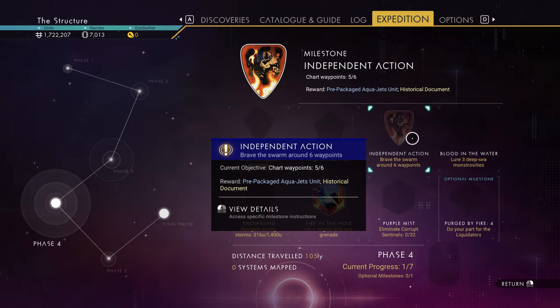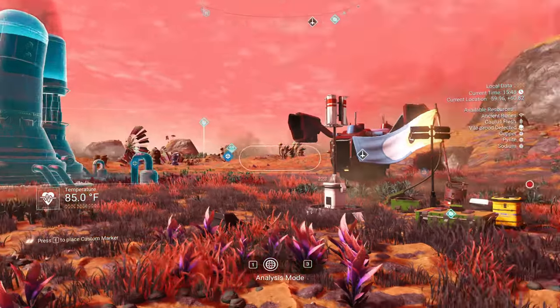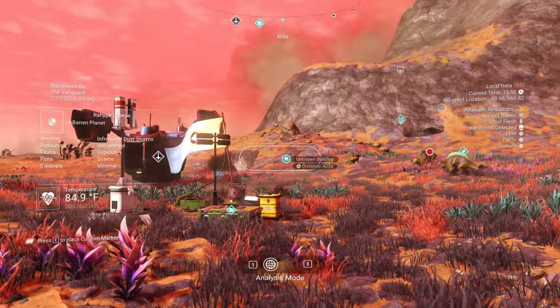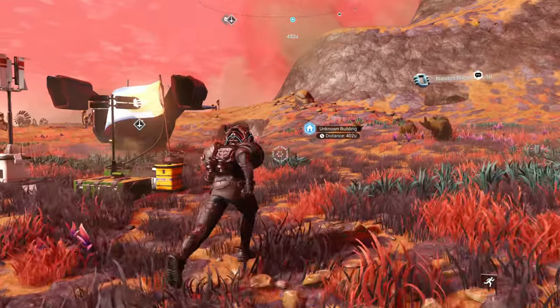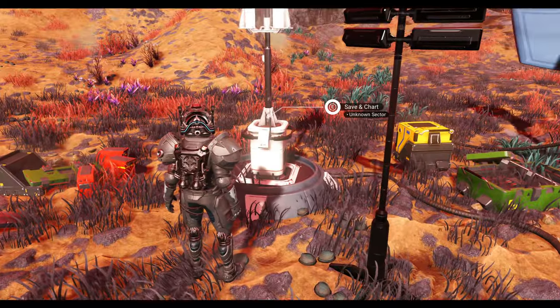I think I need to do something else. Okay, I must have to find another location in order to do that one. Which, if that's the case, there's one right over there, so I might as well go do that. It seems like that's the way to do it. Do I just save and chart?